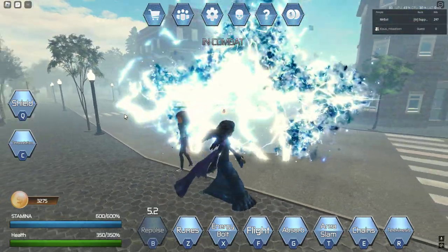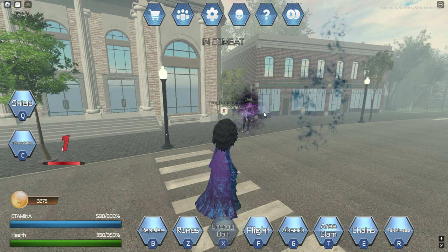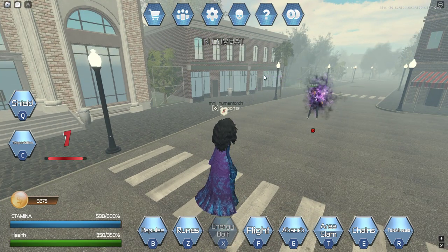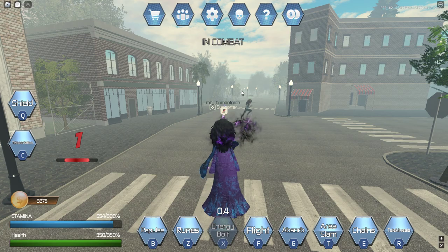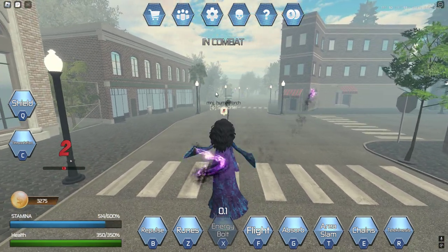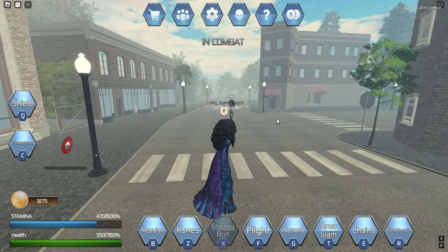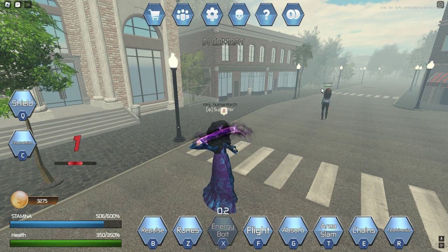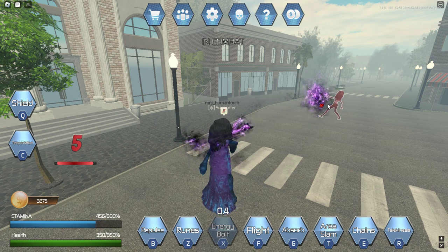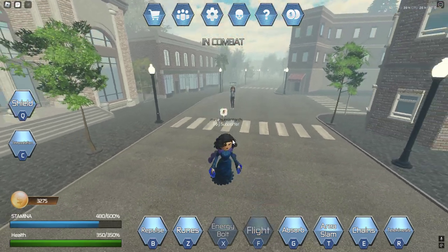Next we've got Energy Bolt, which looks like this. Agatha and Wanda both have the same lock-on bolts — you can see my cursor is over here, but if it's close enough it will lock onto the target. Unlike Wanda, who has about a 1.5-second cooldown on her bolts, Agatha has a 0.5-second cooldown, which means you can really spam them. They do 10 damage a hit, so that can be very useful.